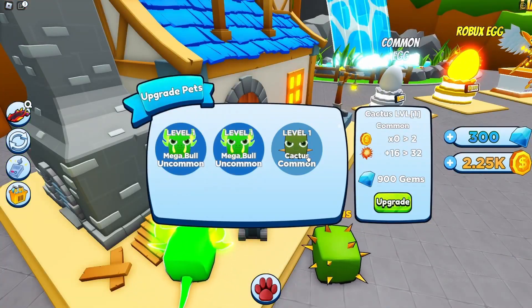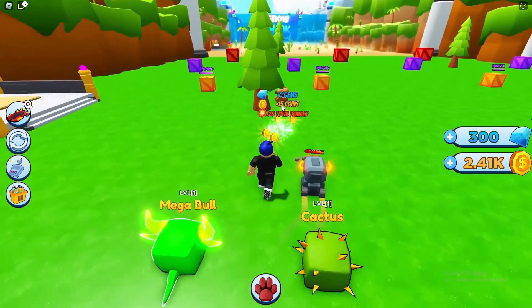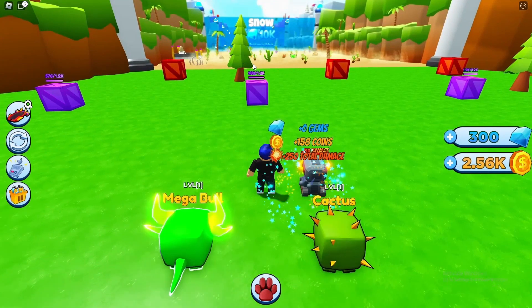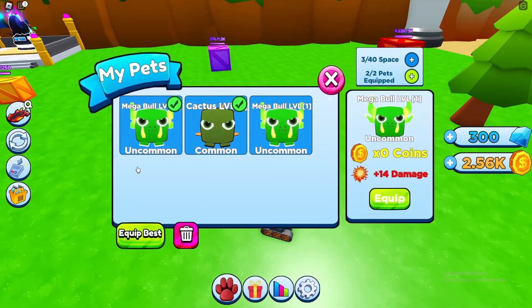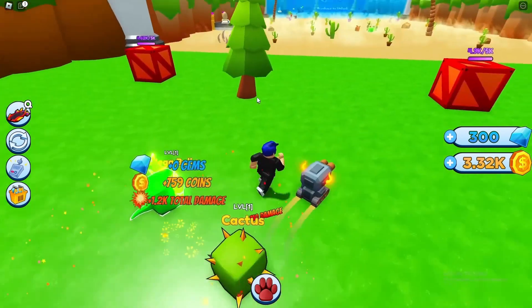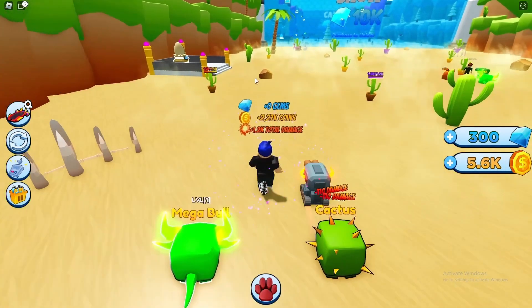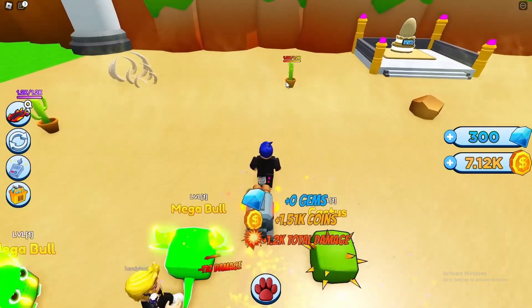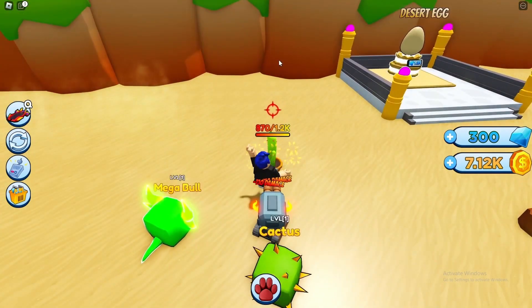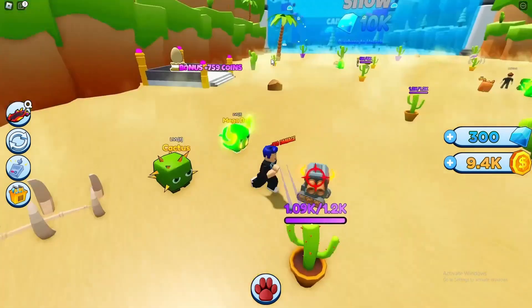Not really sure what I want to get - upgrade them or get a new pet? Upgrading is 900 gems but it is two times coins. I think what I'll do is upgrade the cactus so it's better. No reason to upgrade the other one - it's 100 gems cheaper but upgrading the cactus is the play. If we can upgrade it again it'll be better than the desert egg, unless it's crazy expensive.